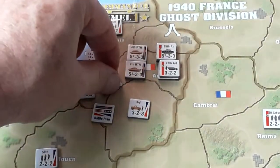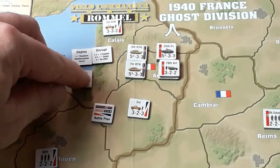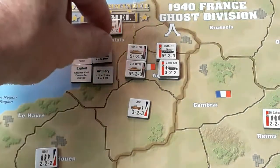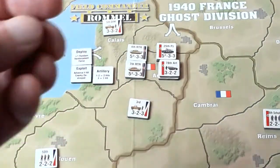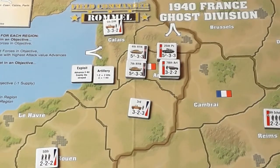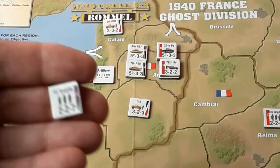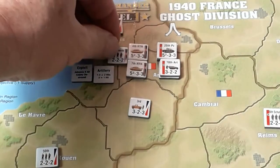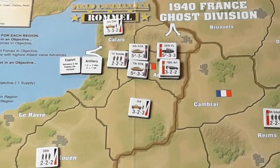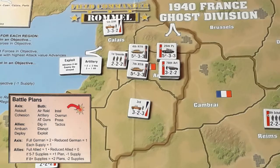What did they get? Disrupt — well, that's not going to do them any good. Deploy — they've got to pick one random reinforcement force. Exploit — if they destroy us, they will move back into Cambrai and they've got artillery. We have two full German forces, so that's four battle plan points. We haven't got any supplies to buy any more.